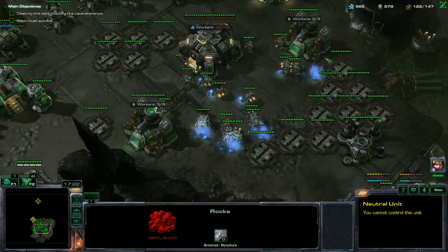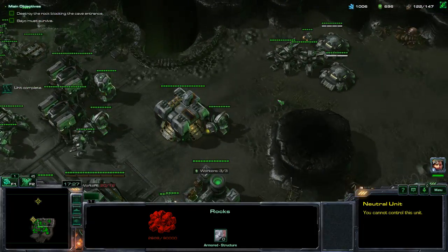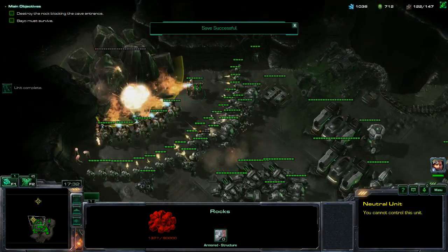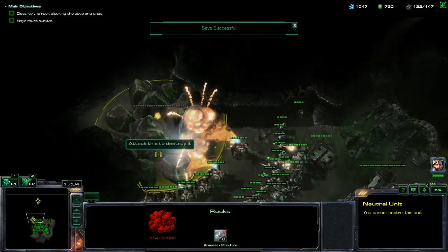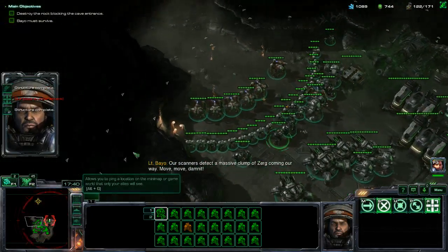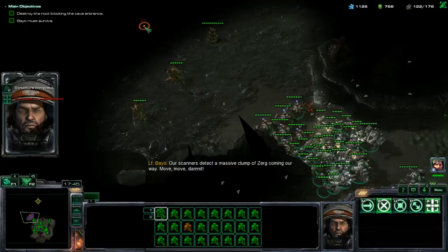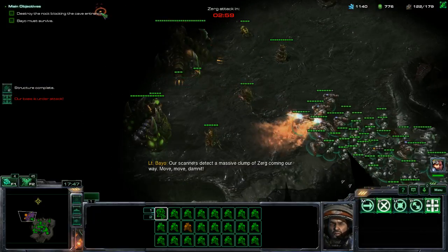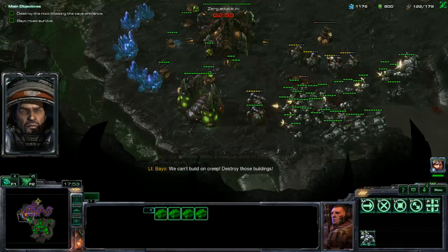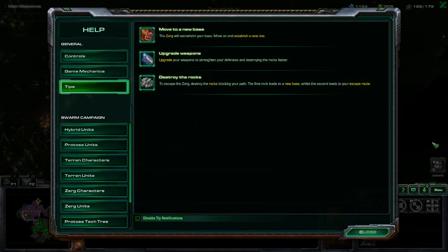I'm going to leave these back here. I'm not really a fan of this. I might anyway hold on to here as well, because I have just so much here that I really can't replace it. There are scanners to take the massive Zerg clump coming our way. Damn it. Zerg attack in three minutes. Camp out on creep. Destroy those buildings. Tanks. The Zerg will overwhelm your base — move on and establish a new one.